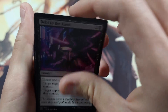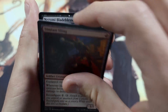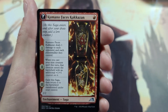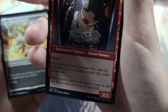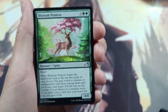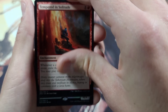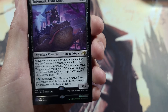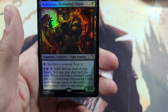Spell Pierce, Debt to the Kami, Master's Rebuke, Short Circuit, Ancestral Katana, Simian Sling, Nezumi Bladeblesser, Heir of the Ancient Fang, Kumano Faces Kakkazan — I butchered that second name and I apologize — Sky-Blessed Samurai, Blossom Prancer, Tempered in Solitude. And our rare is Tatsunari, Toad Rider — yes, I like the Toad Rider.